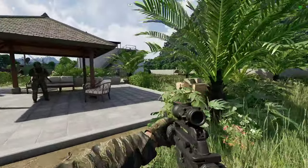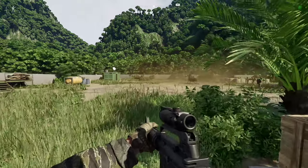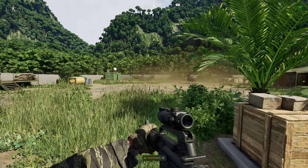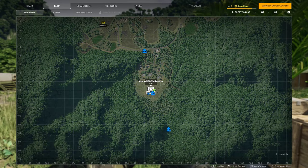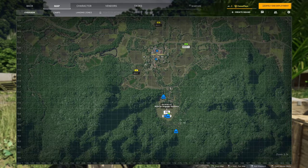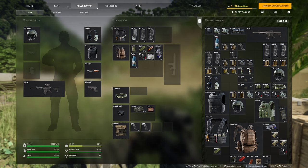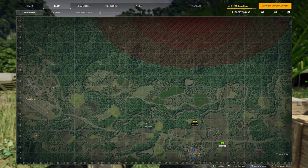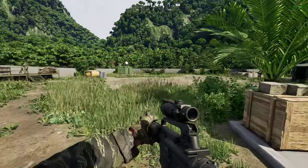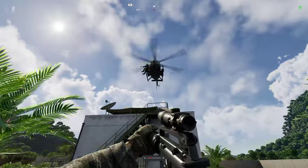It would be nice if you could actually queue — like if you click call for transport it'll say you're now queued to go. But instead it just says 'negative, all birds are in flight' and constantly denies you. That's okay though — we got about 45 seconds. That could always be something they add down the line.